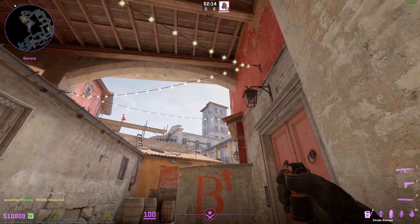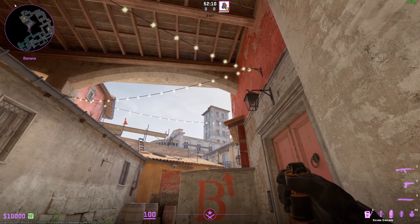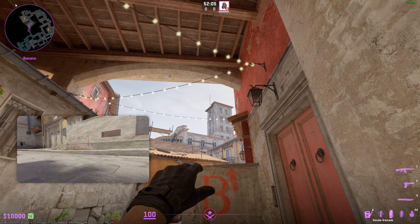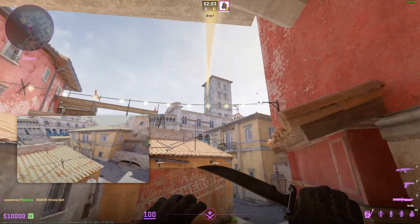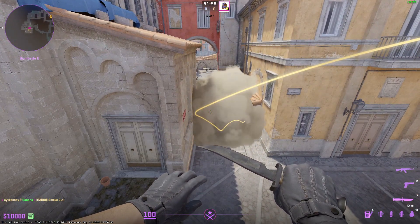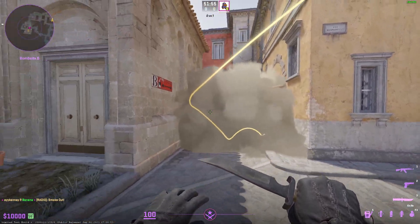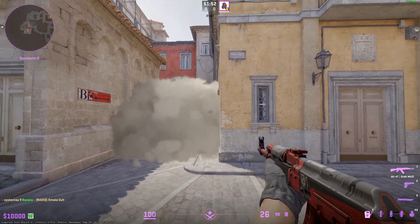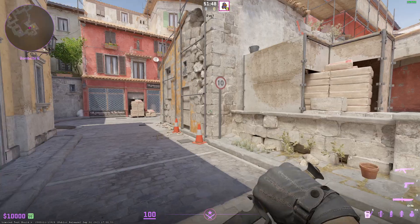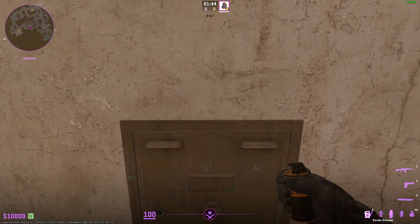You just got to aim at the top of these windows right here — that window — and left click. It's a little off-center, but with how smokes work in this game now they expand so much it'll cover, so it's still fine even though it's way off to the side. Again, you gotta worry about people on that boost.